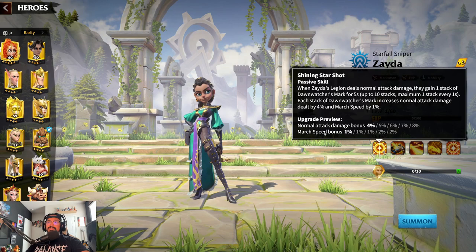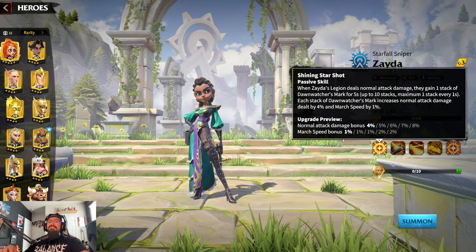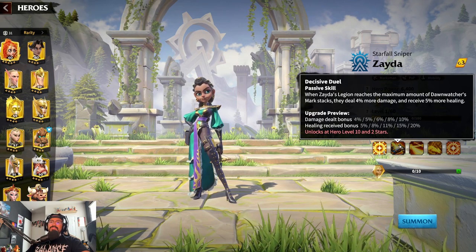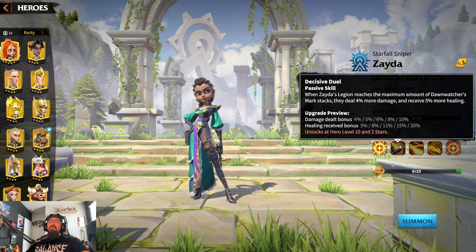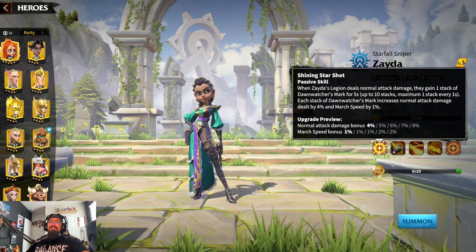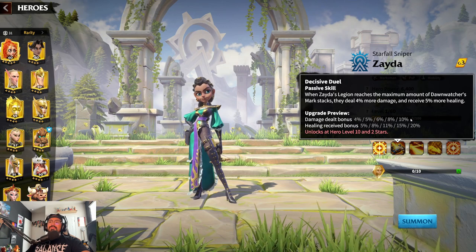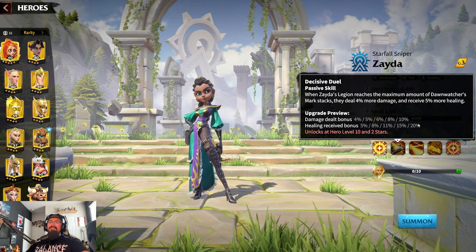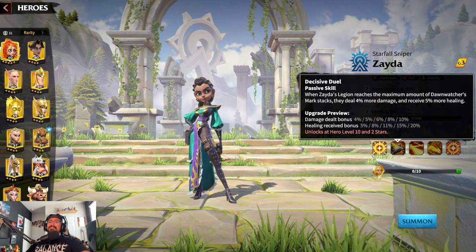Marksmen and archers are pretty slow — we can all say that confidently — so that march speed bonus is going to come in very nicely. Her next skill, Decisive Duel, is another passive: when Zeta's legion reaches the maximum amount of Dawn Watcher's Marks, they deal four percent more damage and receive five percent healing. So once we hit the max eighty percent, we're dealing another ten percent damage on top and adding twenty percent healing. She's going to be really strong.